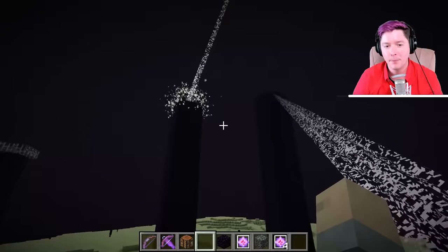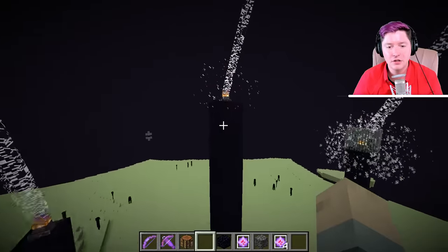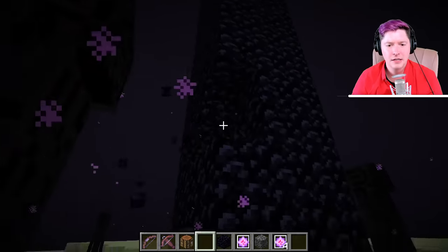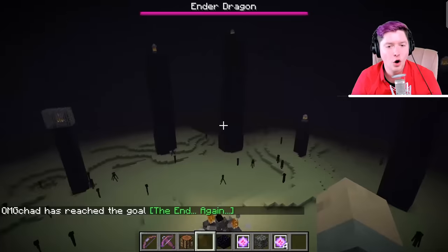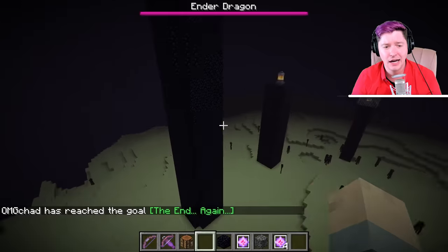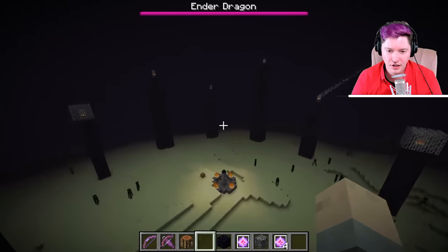Those beams will point at each and every one of the obsidian obelisks and recreate the end crystals on each obelisk. If the obsidian is broken for whatever reason, it comes back. I have another OMGcraft video about how this is the best way to farm obsidian, because you don't have to worry about lava — you just respawn the dragon whenever you're done harvesting that obsidian.